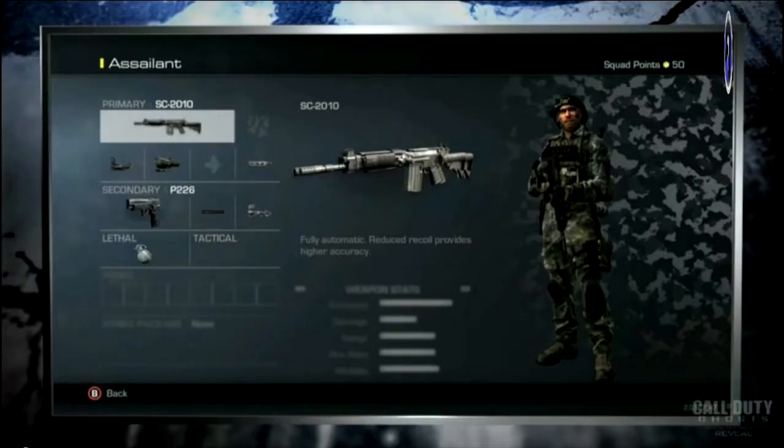What's going on, it's Raper back with more Call of Duty Ghosts stuff. Today I'm going to be looking over the menu for setting up your class, the create-a-class system, squad points, kind of how the create-a-class system works, and all the new perks. We're going to be covering all that in this video.